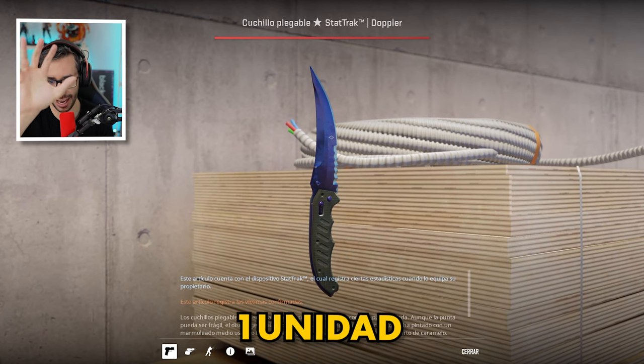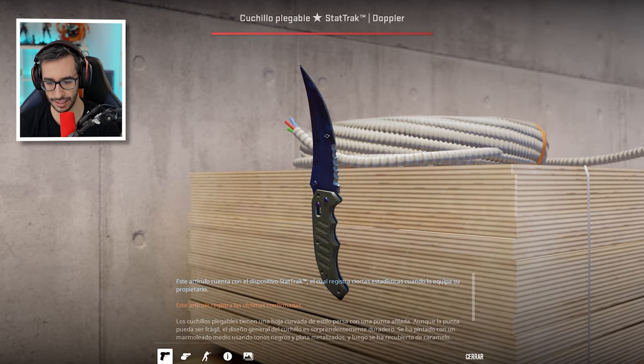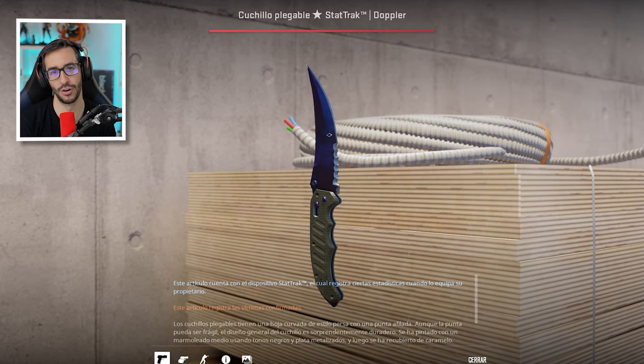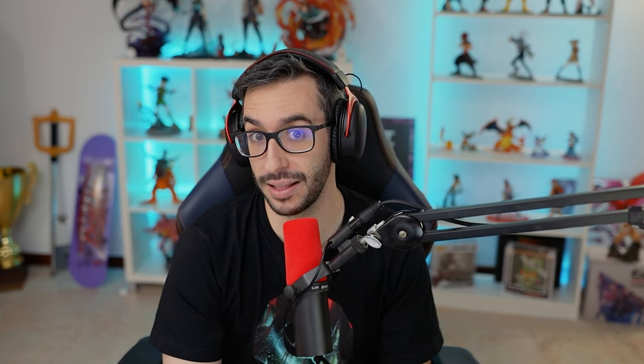In fact, we're going to talk about a knife of which only one unit exists. It's this one you see here: Flip Doppler Black Pearl StatTrak Minimal Wear. The price is unknown, because being a unique knife, the price is dictated by its seller. They can set an accessible price or go completely wild — it's one of a kind.